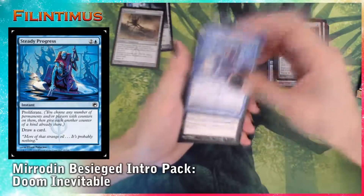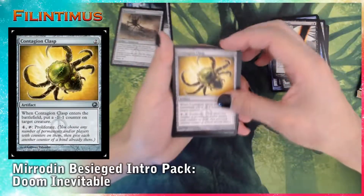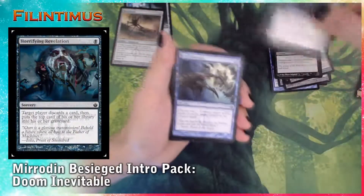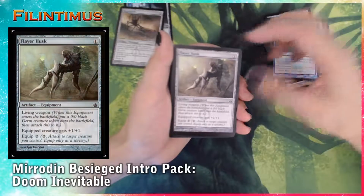We have Steady Progress, Tomb Blade, Contagion Clasp — two of them, Distant Tome, Horrifying Revelation, Steel Sabotage, and Flayer Husk.